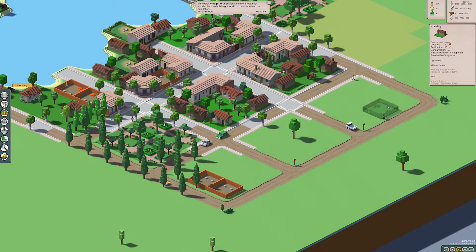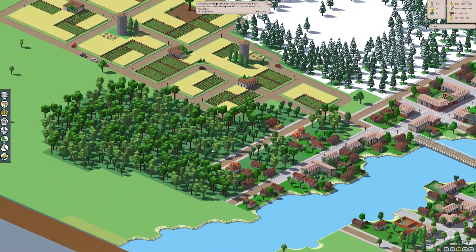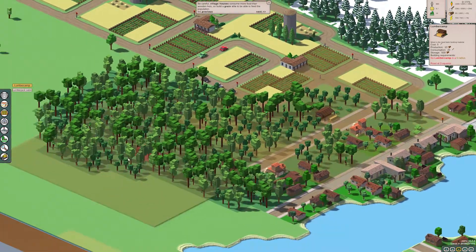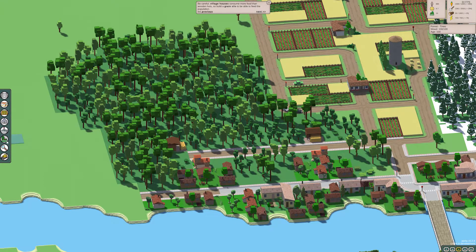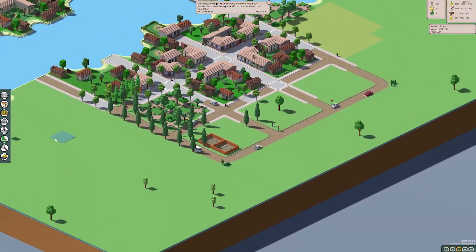We don't have a lot of wood, so we need to build more wood production. Let's go ahead and do that — we're gonna need a lumber camp. There's a road touching that... no, it's okay. Boom, there you go, now we're producing it.